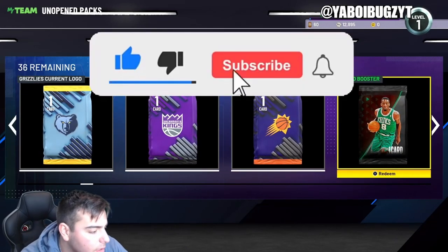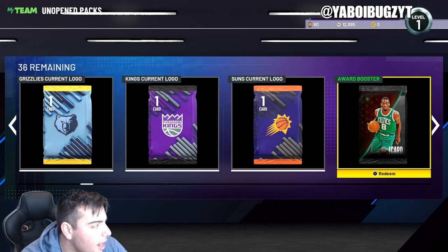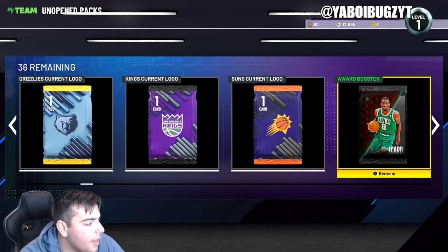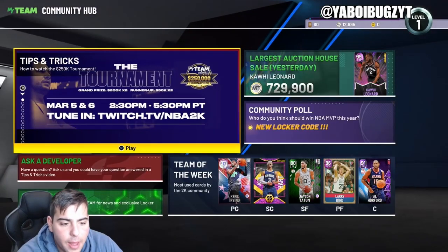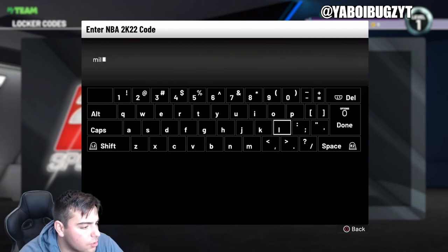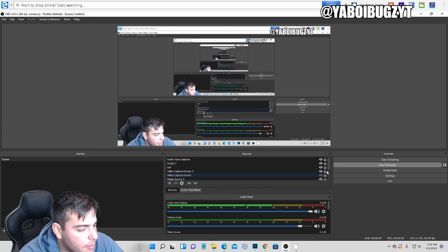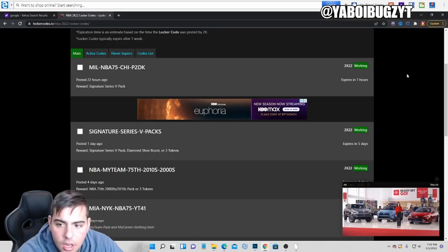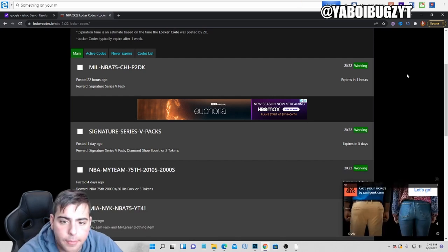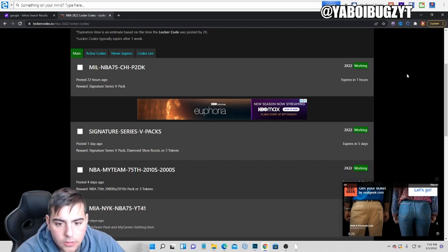There are a lot of active locker codes right now. I'm gonna type them in and show you guys what we get so you can save them. Also, if you guys need MT, hit me up — I am buying and selling MT on all consoles. Hit me up on Instagram, Twitter, whatever you want. Alright, here we go, here's the codes — I'm gonna type some of these in and see if I can get lucky.